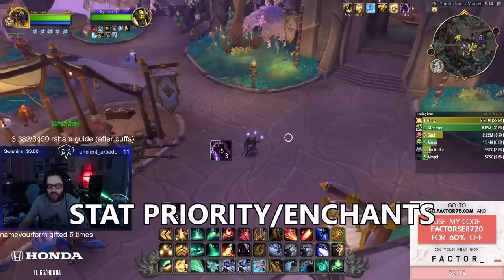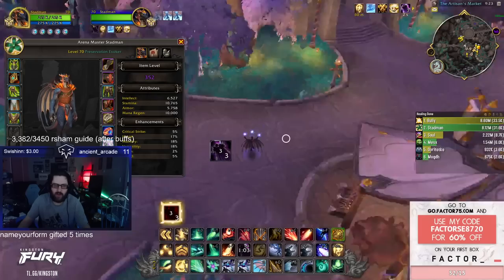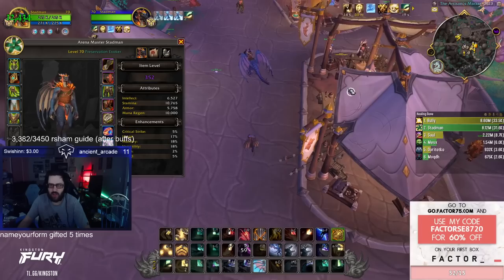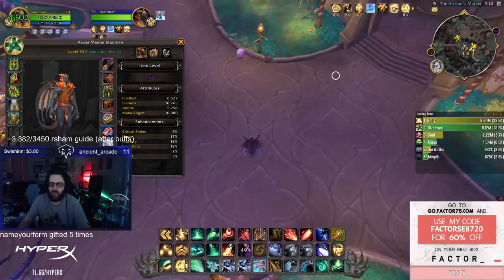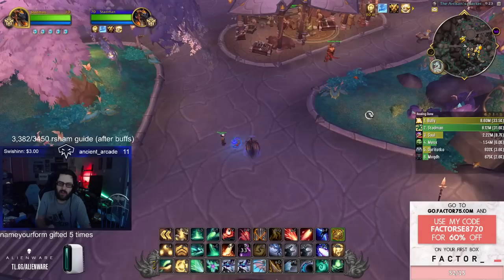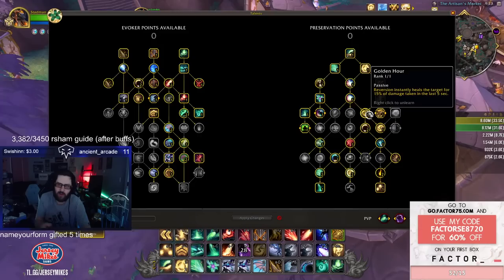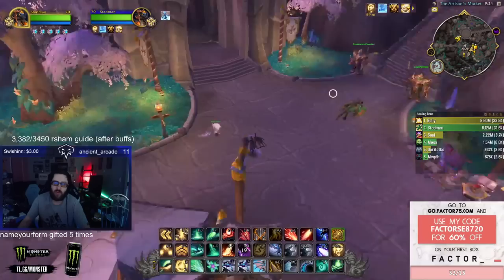Moving on to stat priority: I still stand firm that haste is the best stat. The main reason crit is considered good on evoker is because it increases the duration of your Reversion — but in PvP, you constantly have to overwrite your own Reversion to reapply the HoT. You also have the Golden Hour talent, which makes targets take healing based on damage taken in the last five-second window, so using an Echo Reversion is often efficient even if they already have the HoT. On top of that, people can purge your Reversion, so you get even less value from crit.